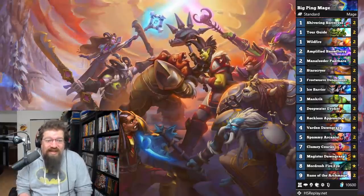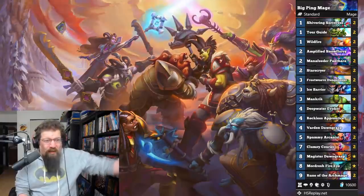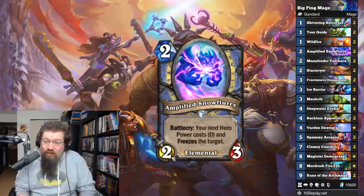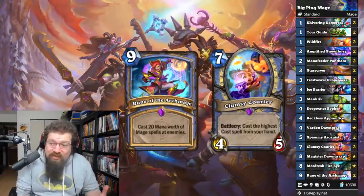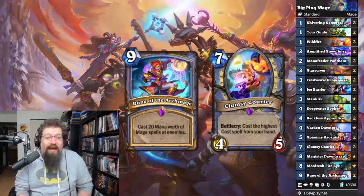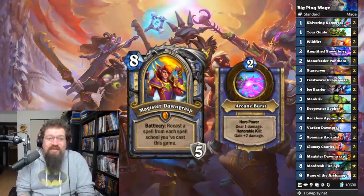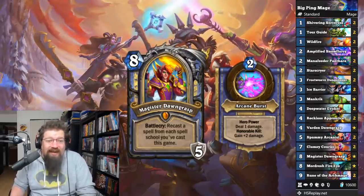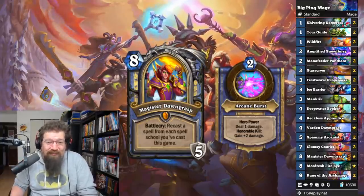Next we have Big Ping Mage. This deck actually looks like it could be okay — one of the stronger ones in theory. It's got the Wildfire hero power stuff going, with Amplified Snowflurry to discount your hero power. You have Rune of the Archmage you can cheat out with Clumsy Courier to get basically a Puzzle Box, possibly on turn six with the coin. You've got Mordresh and the new hero card Magister Dawngrasp. Very hero-power-based with some defensive tools. I have a lot of these cards just collecting dust, so at least I'll get to try it.